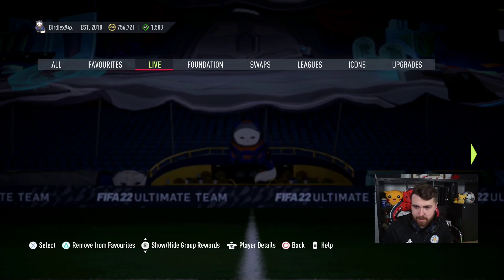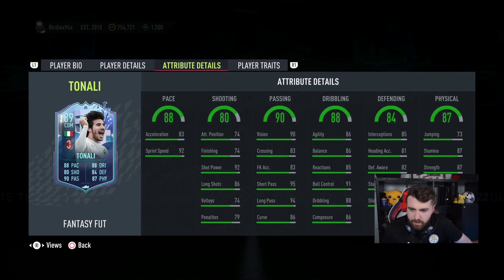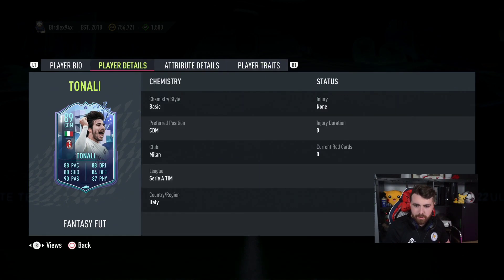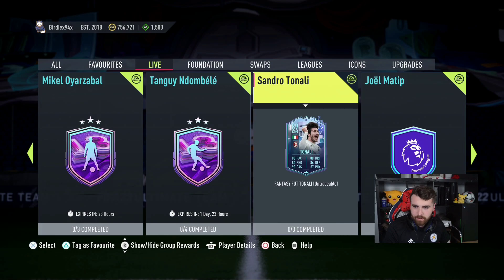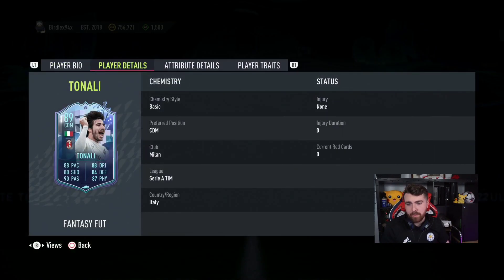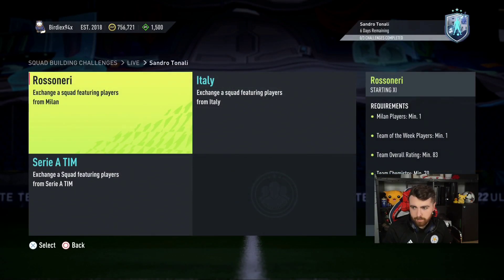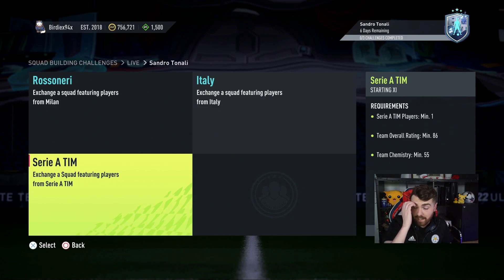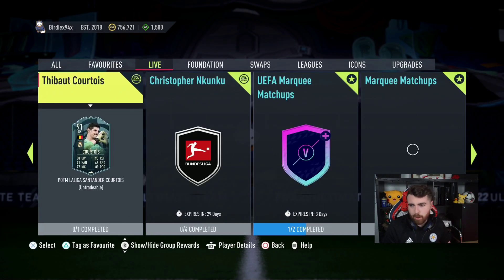What have we got as SBCs? We got Tonali! Three-star, four-star, medium-high work rates for a DM. Good pace, great shooting, really good passing, solid dribbling, surprisingly low defending for a DM card, and physicals are good. It looks good. Maybe if you want a shadow card on this, you look at this passing and dribbling for a DM — he actually looks pretty ridiculous, to be fair. He needs an 83 with a team of the week, an 85, and an 86. He's out for a week — that seems like okay value.